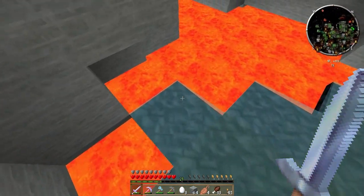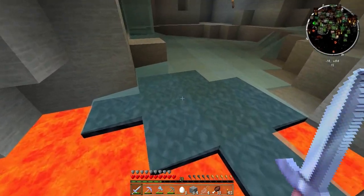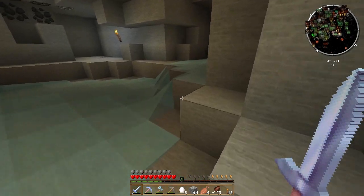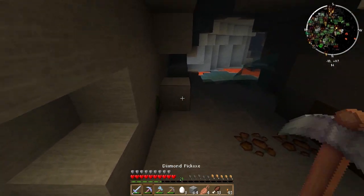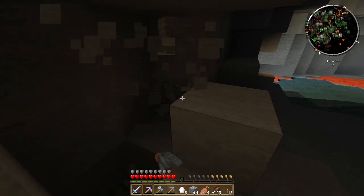Oh, is this lava? Guess what guys — the companion cube, for those that don't know, lets me walk on lava as if it's water, basically as if I'm walking on water. So what does that mean? We can explore a lot of lava pits and lava chasms now, which I think is kind of awesome.